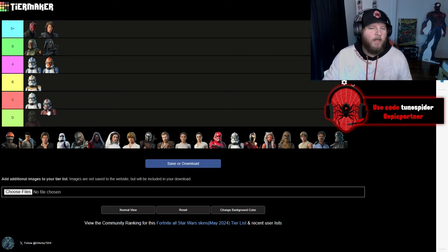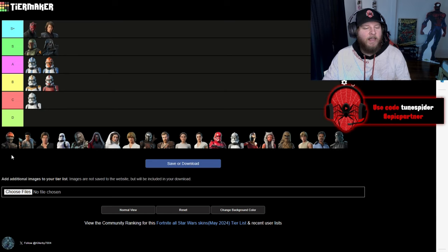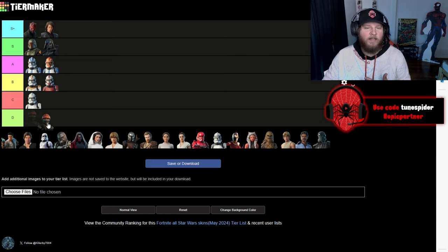Up next is the Coruscant Guard and he's going to be going B. Then we have Fennec. I like her outfit — it's pretty simple but I like her helmet mainly and her helmet puts it in B. I really like the look of it.